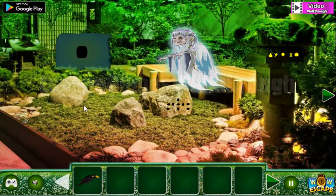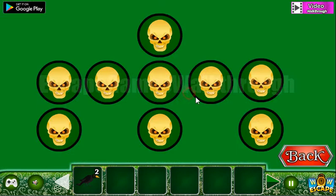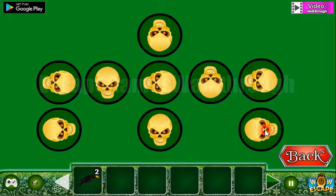We've got the crow and here's another crow. Now let's look at this orientation of the skulls — we need to rotate them here like we have: left, this one, down, right, up, down, right, and left.